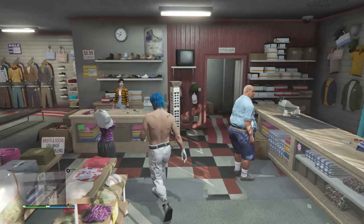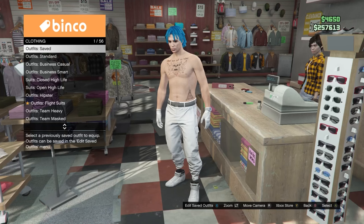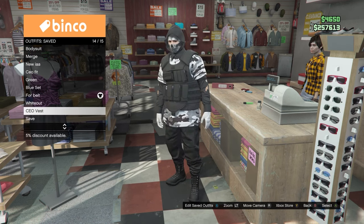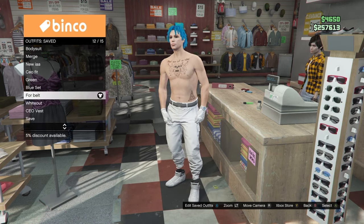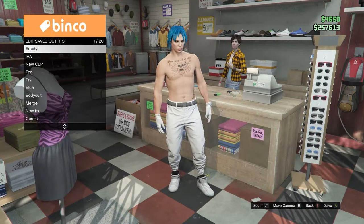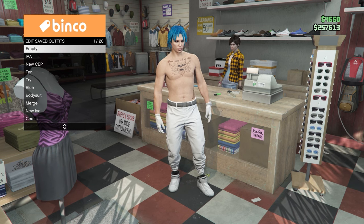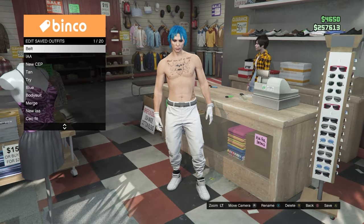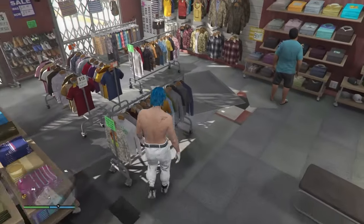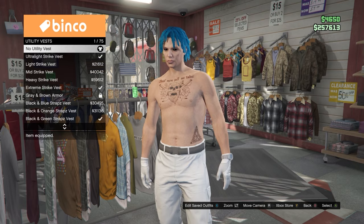First, come over to any clothing store and go up to the front desk. Go to your outfits and equip the outfit you want to put the belt on — for me, I'm using this outfit with the white joggers. Once you've got the outfit selected, save it into any slot (I recommend the first slot). Then come over to the top section, go down to the utility vest, and equip the peach plate carrier number 43.